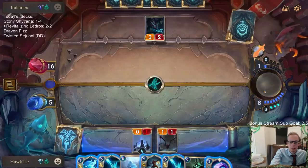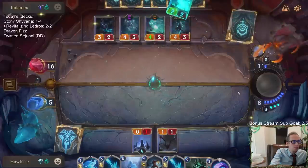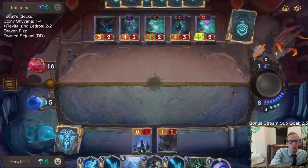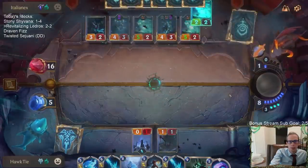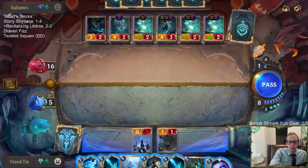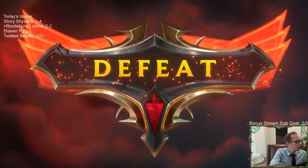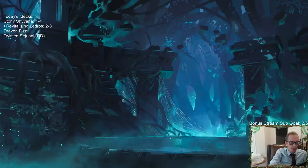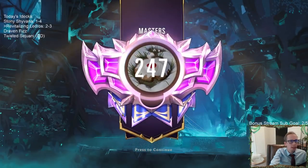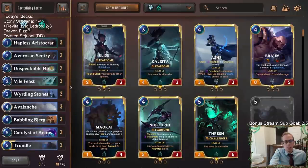These Fearsome decks are pretty impressive. I guess if I would have just put them both on the stack at the same time that could have worked. So do we need to change anything? I didn't change anything with this deck from the last time we played it - like six, seven, eight weeks ago. Do we need to change things up because of these Fearsome decks? I guess that's probably the case. These cards like Vile Feast and Hapless Aristocrat really looked useless in these games - not only were they not good against the control deck like Ezreal decks, but against the Fearsome aggro deck they were really useless there too.